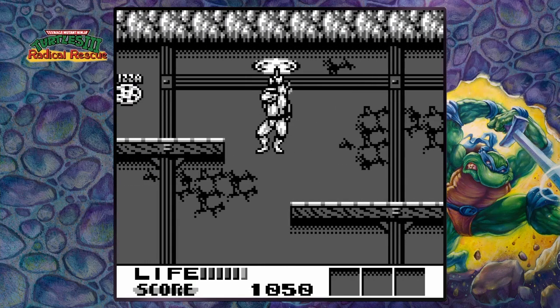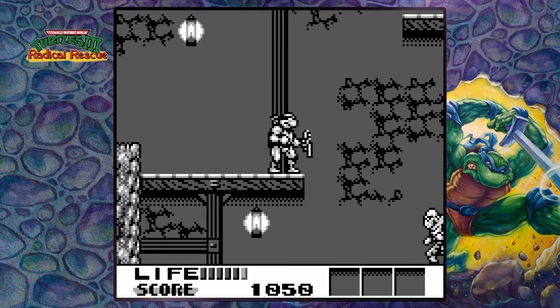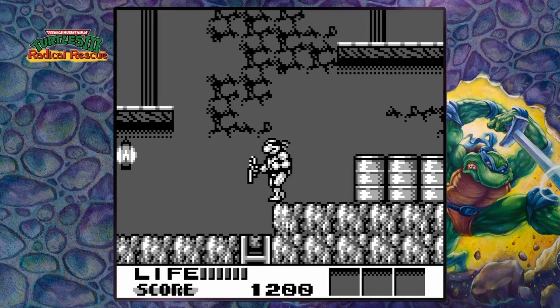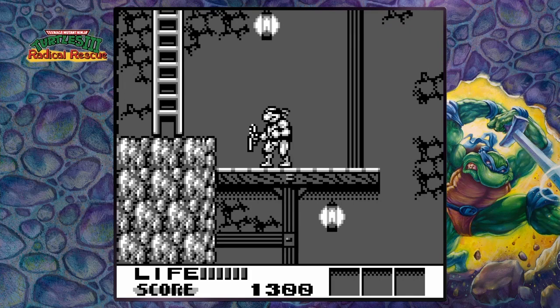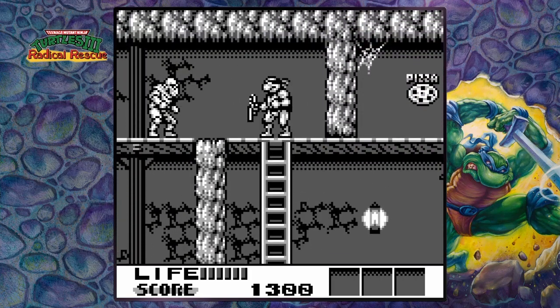So far the game is allowing me to scroll back and forth, which is new for the Game Boy games — they didn't let me do that before. Apparently enemies can sometimes spawn slices of pizza, so I don't feel like wasting that pizza.